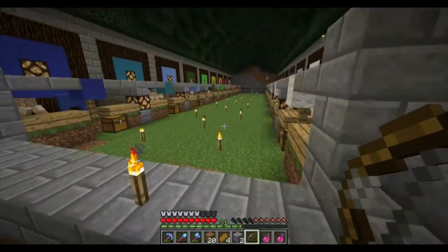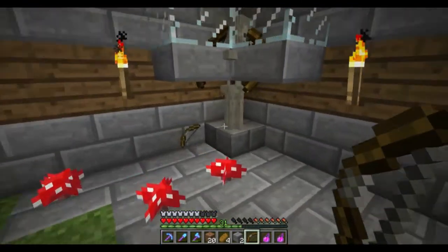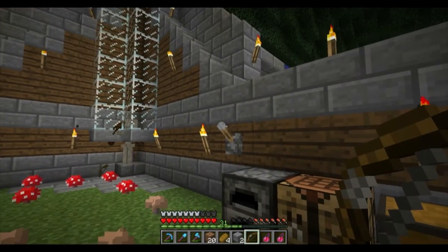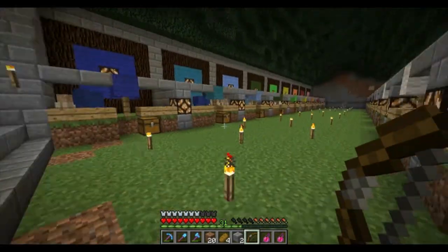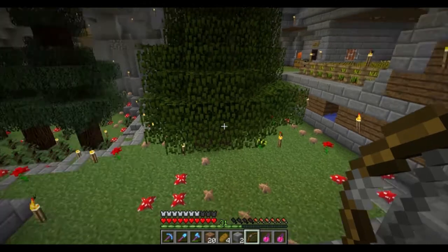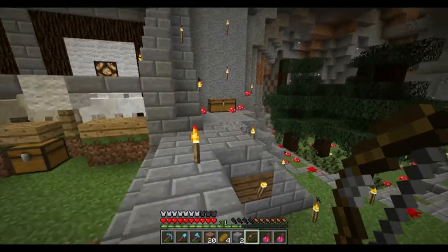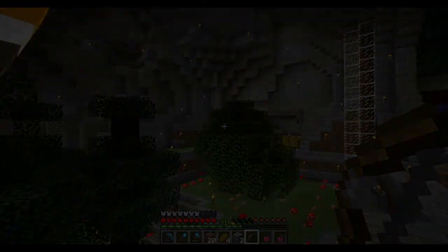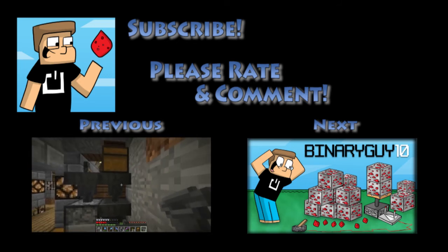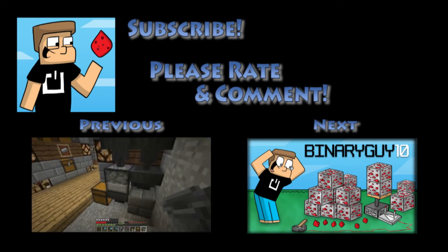That is going to be enough for this episode. Eventually I want to put a toggle here so I can let items drop here or get sent over to the other chest. And there's always the village — lots of stuff to do. If you have any other ideas, leave them in the comments. Love reading your comments, guys. Thank you all for watching, and have a good one. Bye!